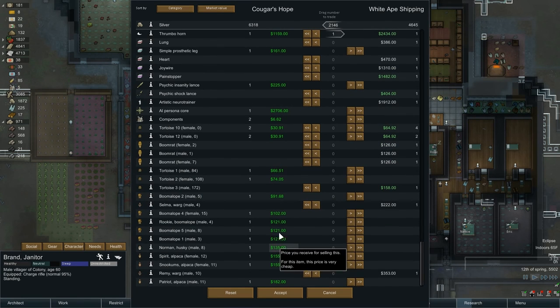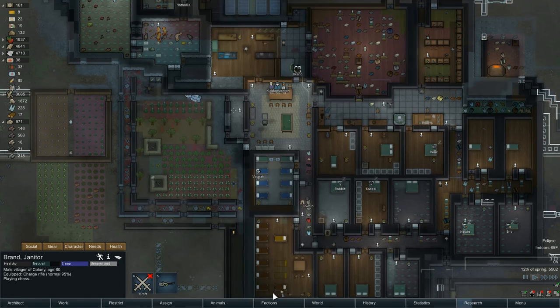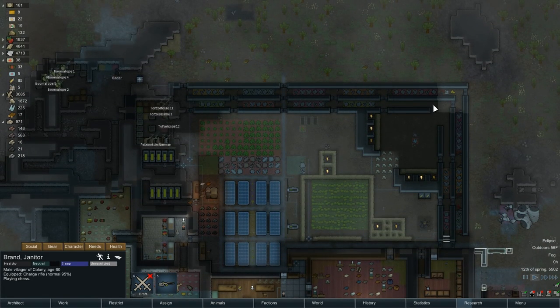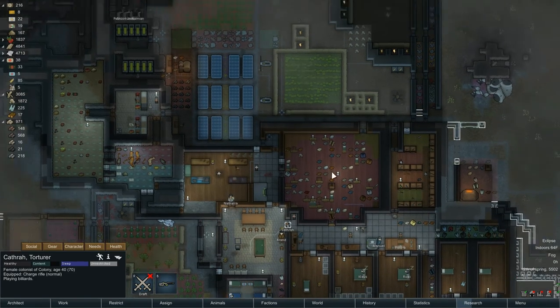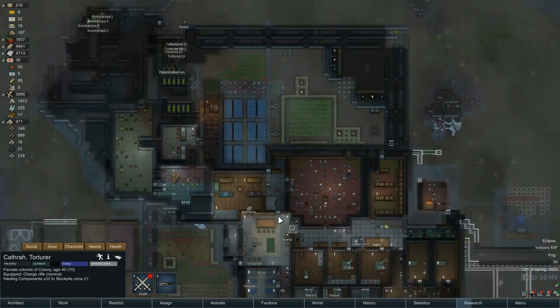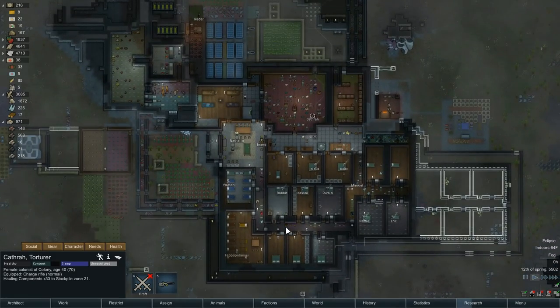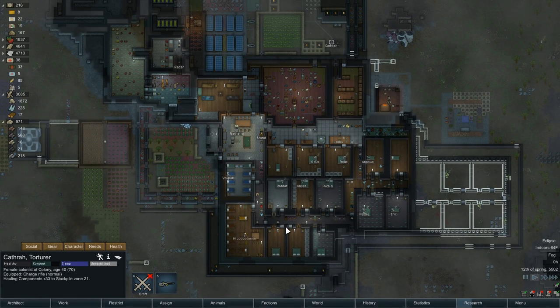Tortoise - that's all the animals. Another 2,100 our way. Where did those components go? They landed right there - 33 components. Cathra is playing billiards - why don't you haul these guys in and let's call this one done. Cougar's Hope is getting there - I'm going to be building a ship soon. Alright, let's call it done. This is NobleRambler, thank you guys for watching. Hit the like and subscribe if you would, and I'll catch you next time. Bye-bye.